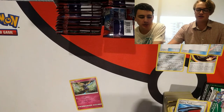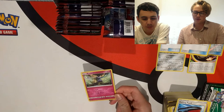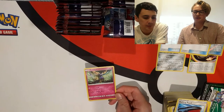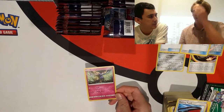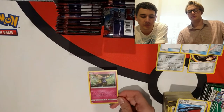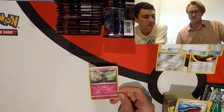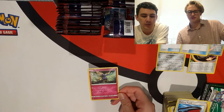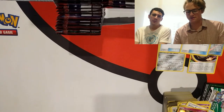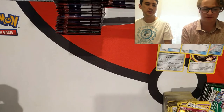Zonius: Lead searches for a Supporter, which could be a good setup card once N rotates. With N in the format, Lead is too weak — they can just N you after. Tapu Lele also exists so every competitor runs it. The card is underwhelming compared to other Zonius cards. If you're playing a Zonius deck you're going to use four Geomancy or four Rainbow Force — no in-between.